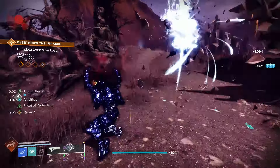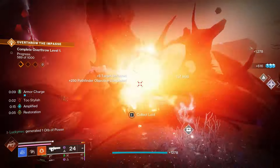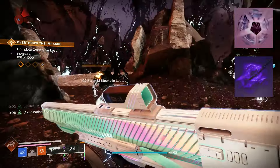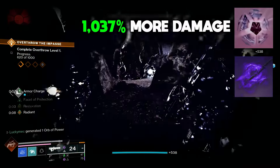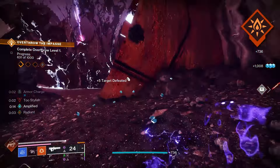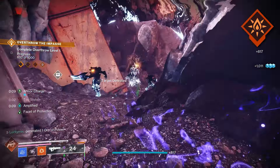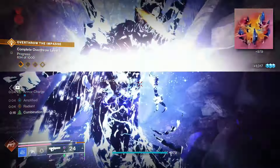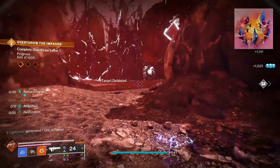With Combination Blow, we have an infinite number of powered melees to work with, and we can use normal melees in between in case we don't want to dodge. When paired with Facet of Courage for 10% more damage and Stylus Executioner giving us 200% more damage when we're meleeing while invisible, we can deal 1037% more damage with just our melee, which again causes an ignition. Ignitions scale with the original damage source, so we can easily wipe out any target and the targets around them. We bring Facet of Ruin so that these ignitions have a larger area of effect, and if we can shatter a target, they take even more damage.